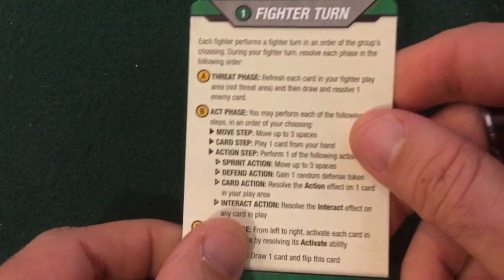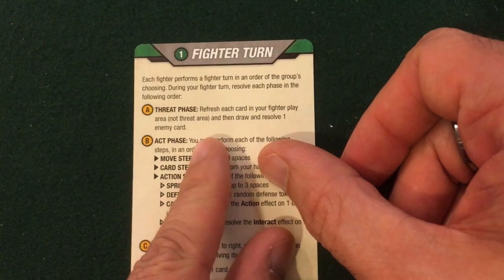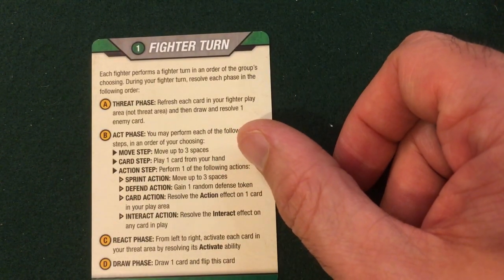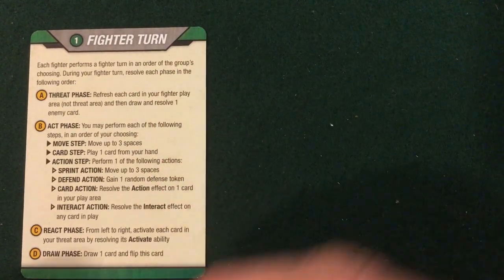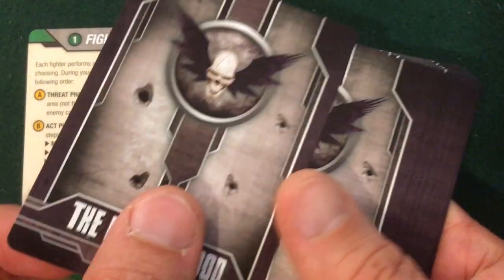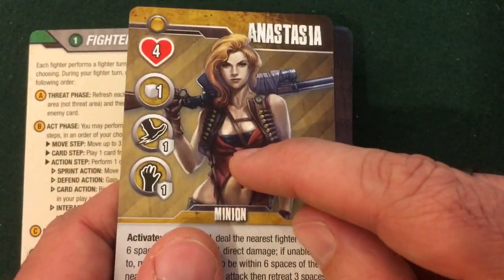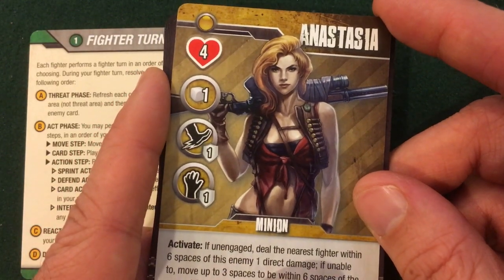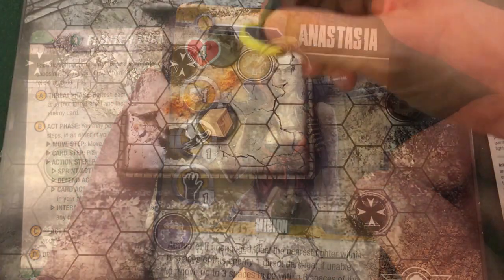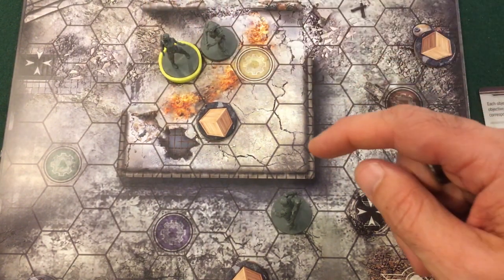We're on to stage three. We flip the card and go back to our threat phase — refresh each card in the fighter play area. We didn't even use Aura Bakudan last turn so there's nothing to refresh. We draw one enemy card and it's another Anastasia, this time the yellow one. We're spawning her at the closest spawn point near us and she's literally right next to us, so we can attack her without moving at all.